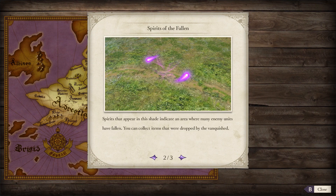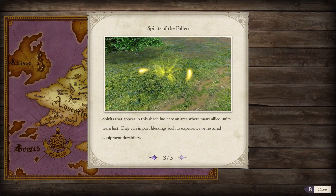Spirits that appear in this shade indicate the area where enemy units have fallen — you can collect items where they were dropped by the vanished. Spirits that appear in this other shade indicate the area where allied units were lost. They can impact blessings as experience or restore equipment durability.